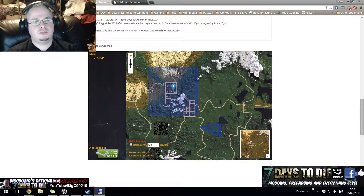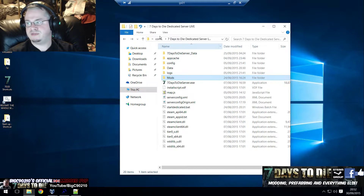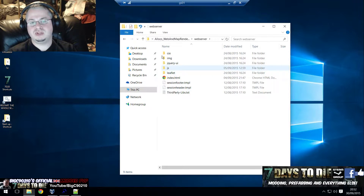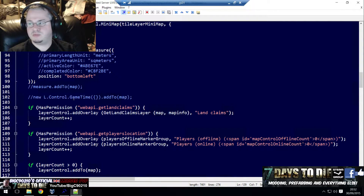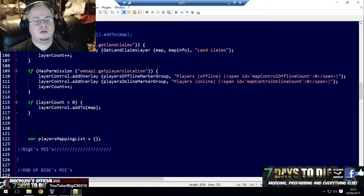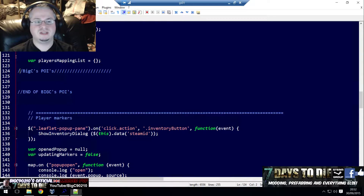What I'm going to do is pull my server machine over and show you where Leaflet.js lies. If you find your dedicated server folder, you will know that you installed Alex Web Map to the mods folder. Go into there, go into Web Server, go into JS, and then in there there is a file called map.js. You should probably open that with Notepad++. When you scroll down to around line 122, just before the player markers section, you can put in your points of interest here.